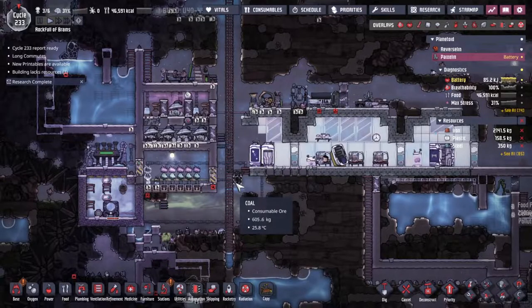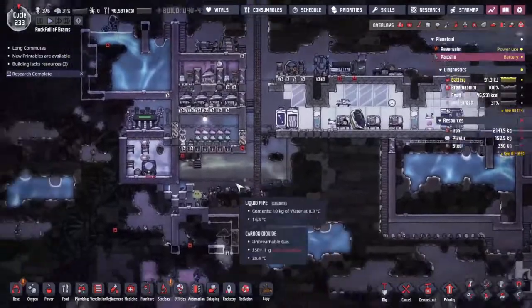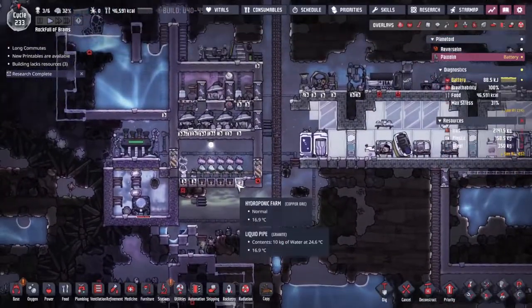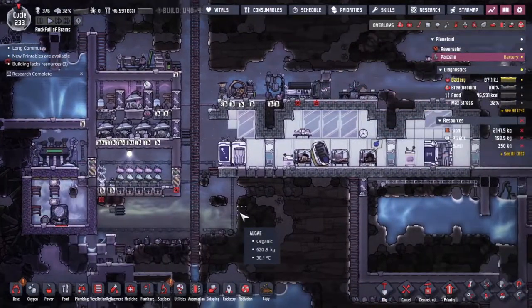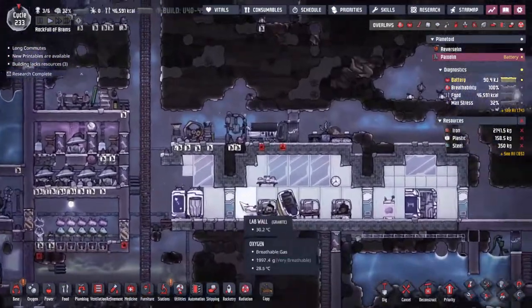With that I'm going to have to say thank you very much for joining me for this adventure. Today we have set up a power system from the petroleum and oil that we are producing, and expanded out our cooling system. Next time I'm going to work my way towards this natural gas geyser over here and see if we can't get some excess power from it. I will see you then - bye!